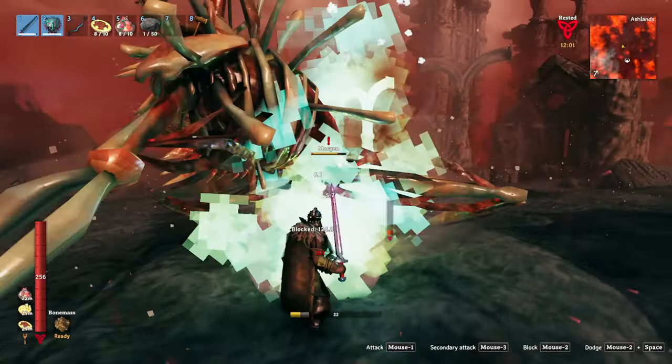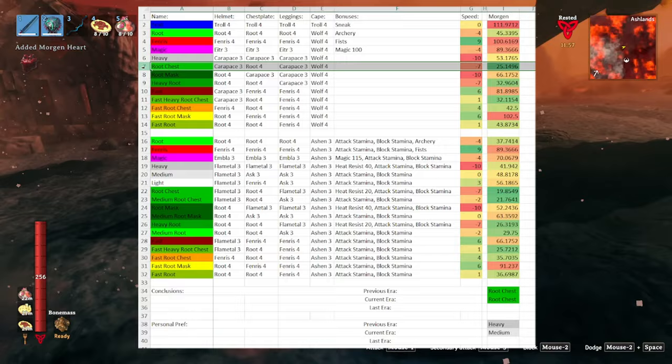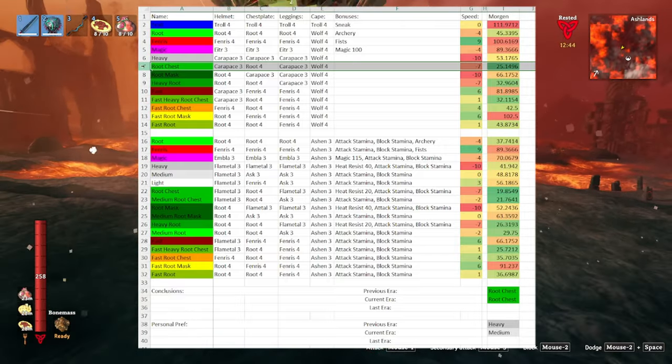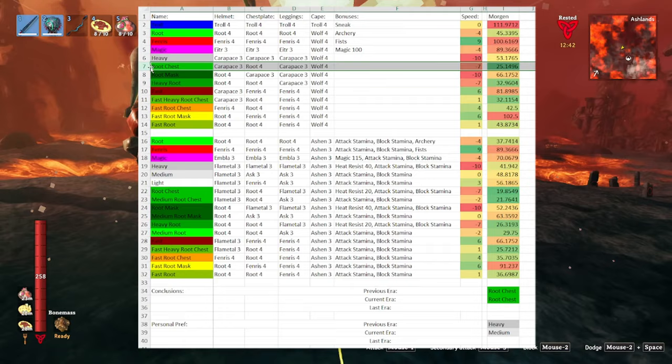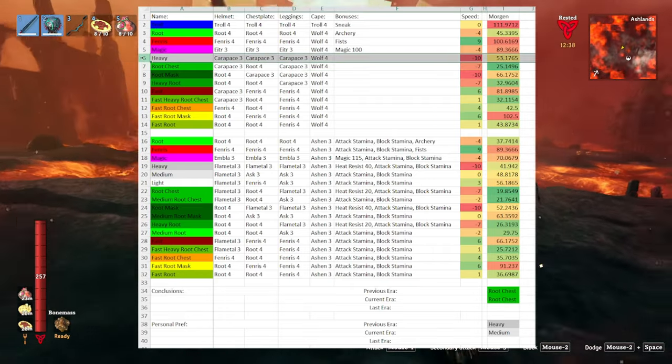With these numbers in mind, the most protective option for fighting these enemies is the heavy armor with a root chestplate. However, with all the fire damage that's prevalent in the Ashlands, I would recommend just wearing full heavy armor for the most protection, unless you're in a putrid cave.